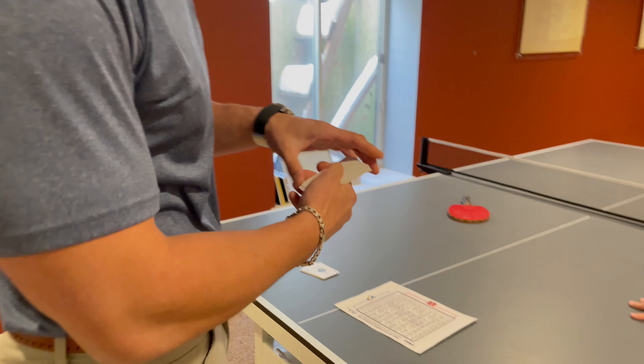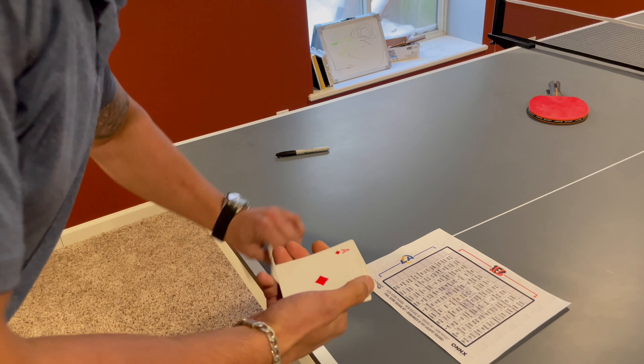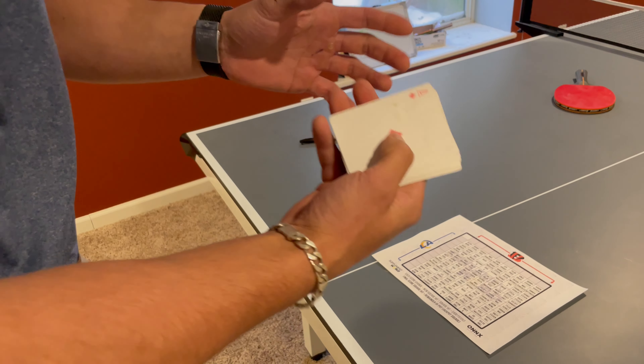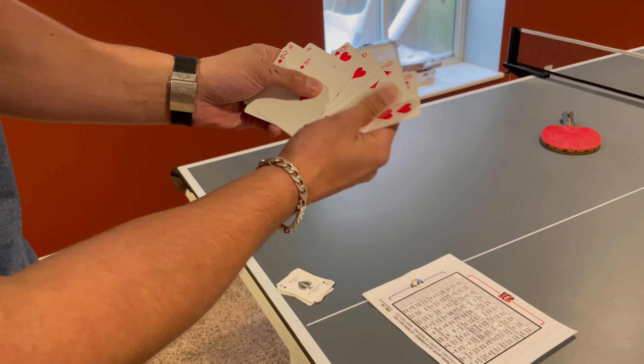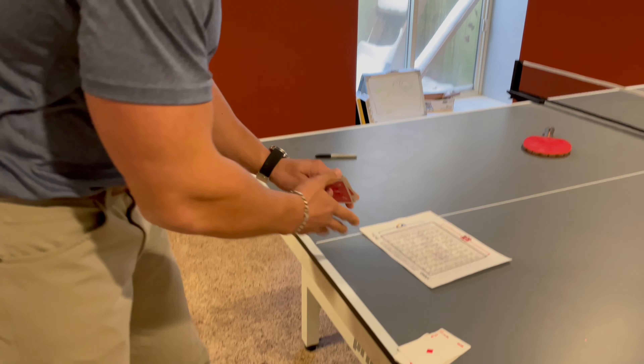What we have here are two sets of cards. We have red and we have black. Red is for the AFC, black is for the NFC. We have ace, two, three, four, five, six, seven, eight, nine, ten. Ace is going to be one, ten is going to be zero.